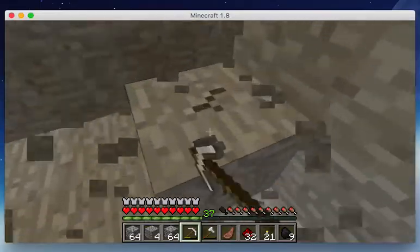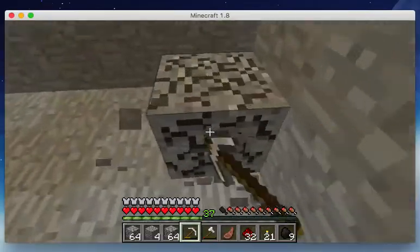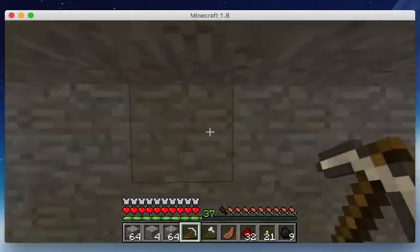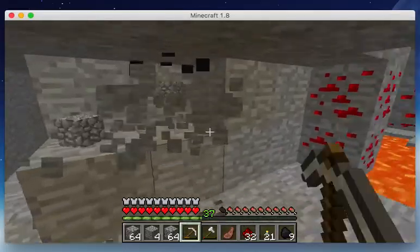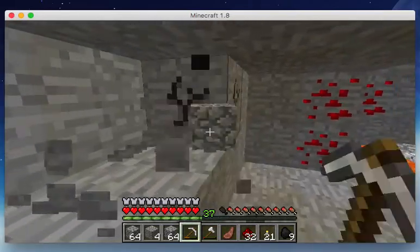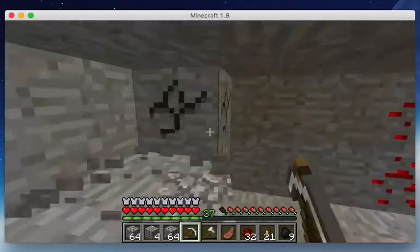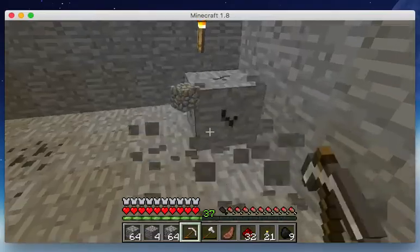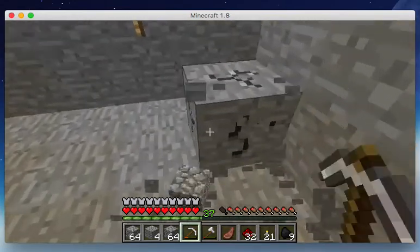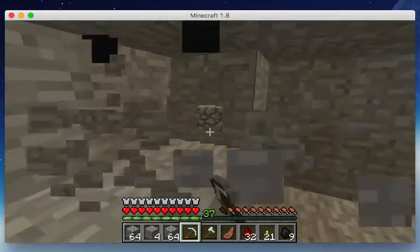We'll start installing mods after we beat the Ender Dragon and we're bored and have nothing to do. The thing is, if I install a mod that has to do with world generation and finding a certain ore, I'd have to regenerate this level and I can't do that. I think it's possible because one time in 1.7 I loaded up a world I had in 1.6 and there was 1.7 stuff in it. I also loaded up a world from 1.5 and it had everything from 1.8 in it — I got this world in 1.5 and it lasted all the way up to 1.8, to this date.